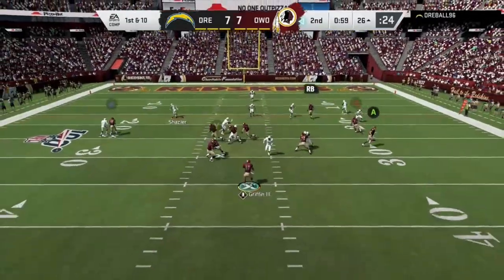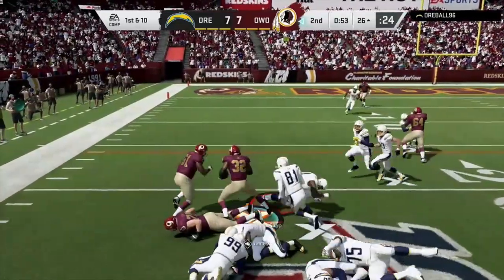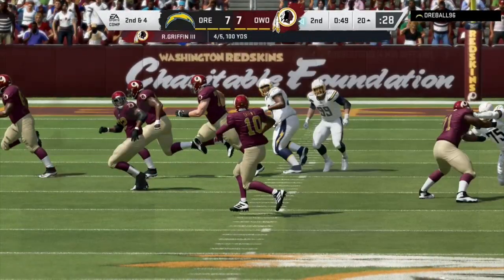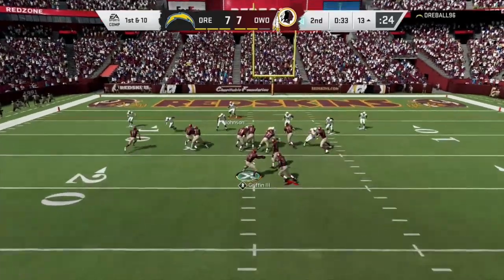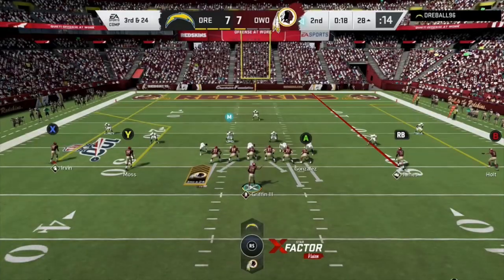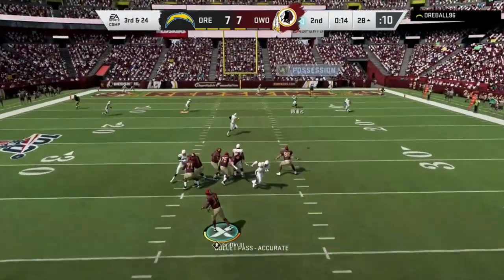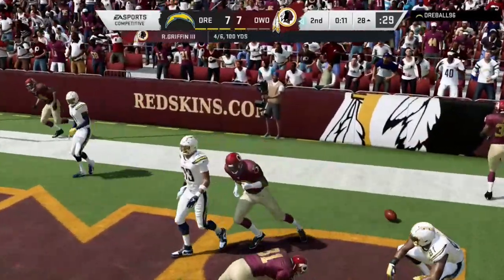We get a flag and a turnover on downs, getting the ball right back. First and ten, we try another screen to James — what a play by James, trying to get those extra yards. With 34 seconds left, we motion Moss across the middle and go right at the middle with James. We throw James on a streak on third and 24 — it almost caught.